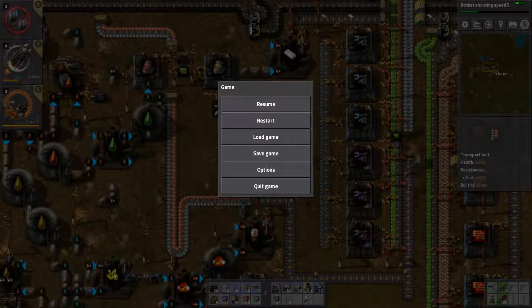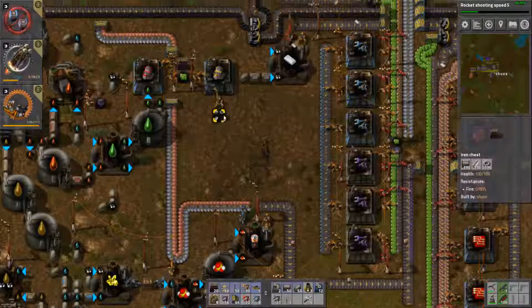Hello, and welcome back to Factorio. I am the Shoe, and this is the Achievement Hunt. We've got three achievements we're going for: the Logistics Network Embargo, the No Time for Chit Chat, and Lazy Bastard. So let's get it started.